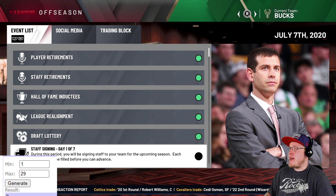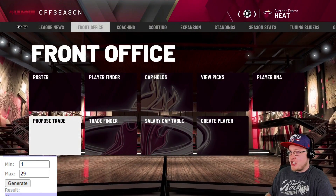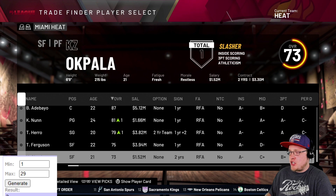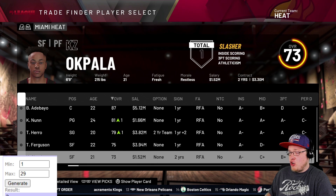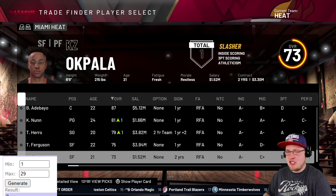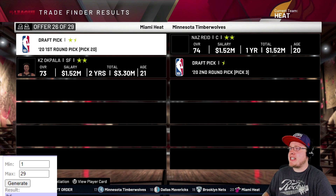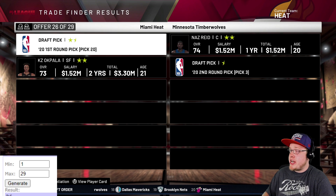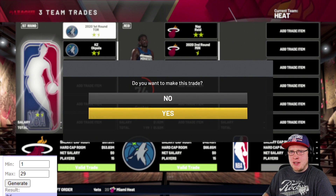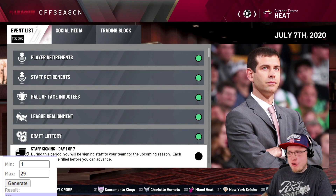The 20th pick goes to the Miami Heat. We toss in KZ Okpala and the trade finder initially just wants a draft pick back. After digging, we get Nassir Reed and a second round pick. Nassir Reed actually reminds me a little bit of Bam - he has that gracefulness on the perimeter for a big guy.